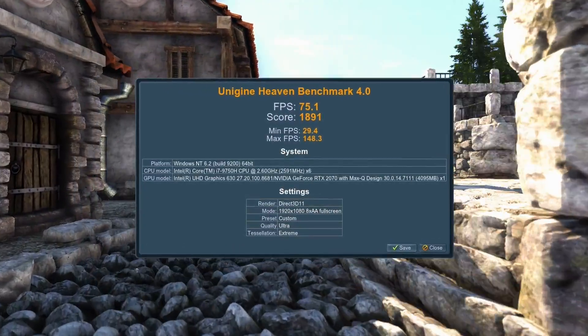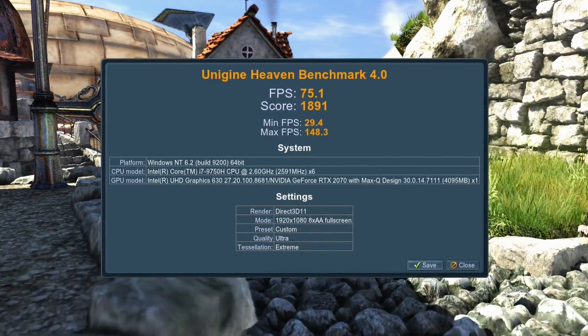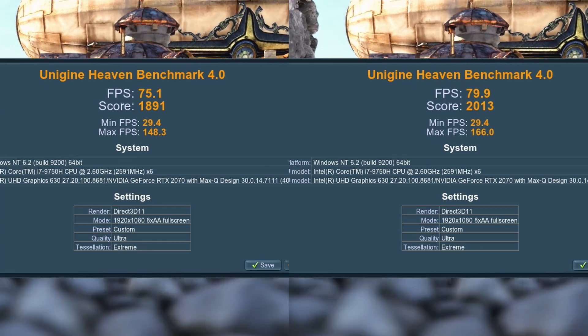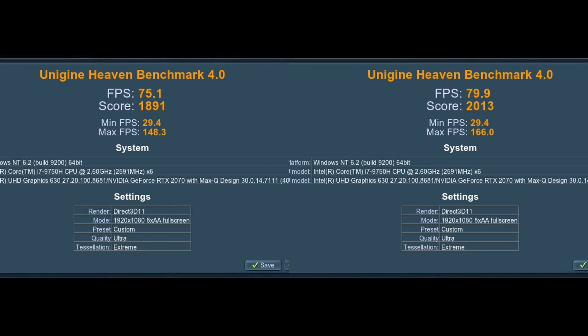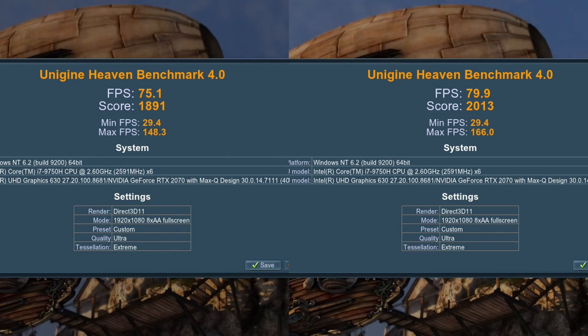For Unigine Heaven, in Windows 10 we got a minimum of 29 frames per second, a maximum of 148, and an average of 75. In Windows 11, we got a minimum of 29, a max of 166, and an average of 80. I ran these benchmarks multiple times in both Windows 10 and Windows 11, and the results were pretty consistent — a consistent five frames per second increase in Windows 11. Five frames per second isn't going to make or break your experience, but it is interesting that on the exact same hardware, exact same drivers and software, we got about a five frames per second increase.